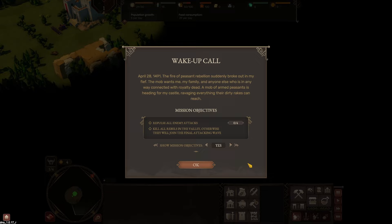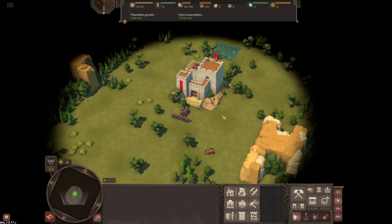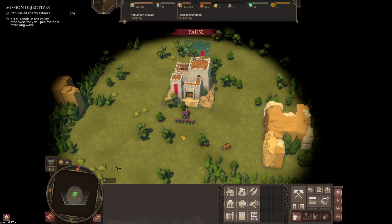A mob of armed peasants is heading for my castle, ravaging everything their dirty rakes can reach. Repulse all enemy attacks — kill all rebels in the valley, otherwise they will join the final attacking wave. So we not only need to be defensive, but on the offensive as well. We have a catapult as well as some lovely soldiers. For the first time in history, your castle will be stormed — and if we are to tell anyone what it was like, I would advise you to make some steps.